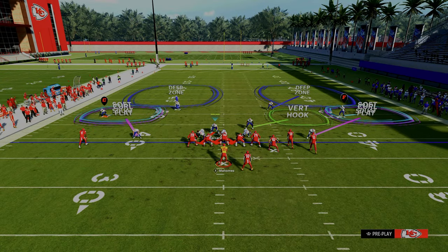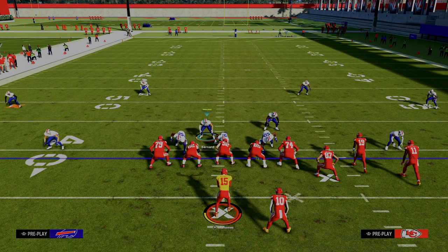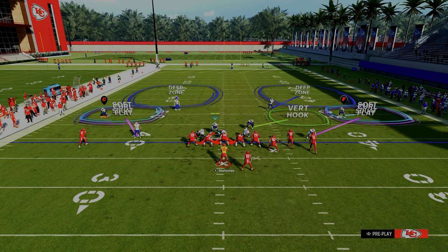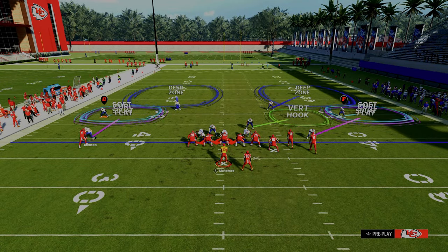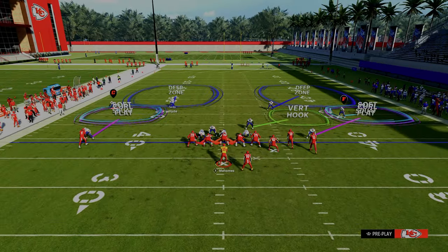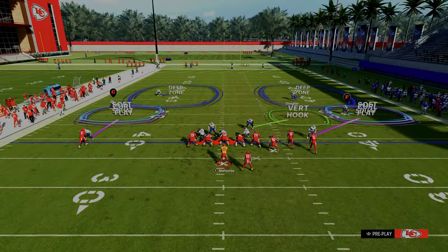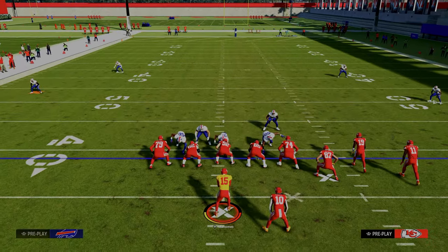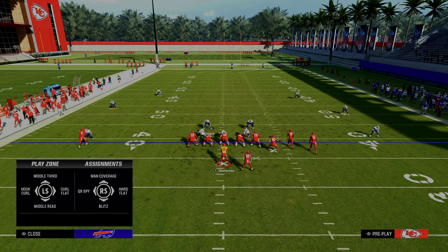Now let me explain why this defense is as good as it is. This defense is known as the double Mabel coverage, and it's essentially a zone bracket on both sides of the field. This guy takes the underneath sideline, this guy takes the intermediate to deep sideline, and then this guy takes anything over the top — and you have that on both sides. If you think about most route combos in Madden, most of them are trying to create high-lows on the sidelines.